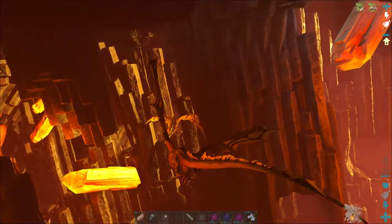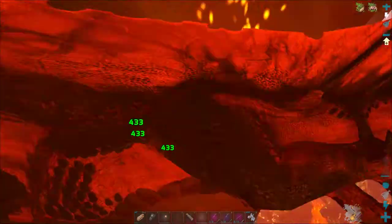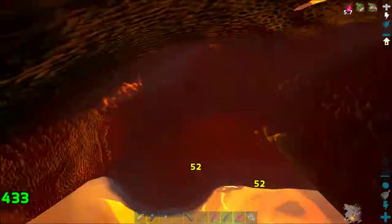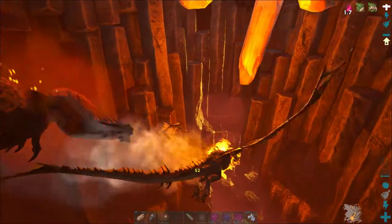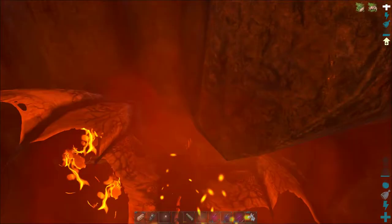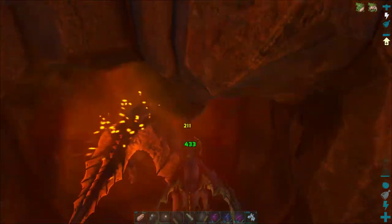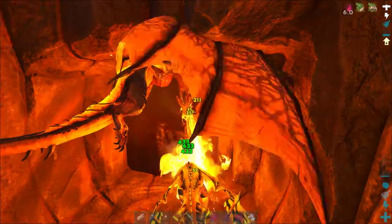Our Alpha Wyvern is level 112. The Alphas will always be Fire Wyverns. You can distinguish them easily from other Wyverns by a slightly increased size and of course the Red Aura or Cloud. We are on the Ragnarok map in Dragon Mal Trench and inside one of the caves where you can find nests with Wyvern eggs.